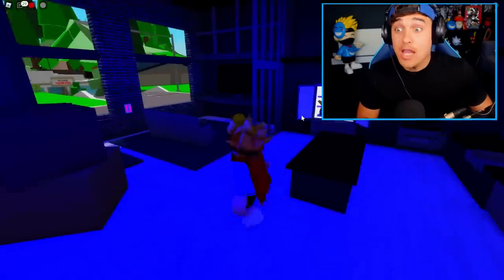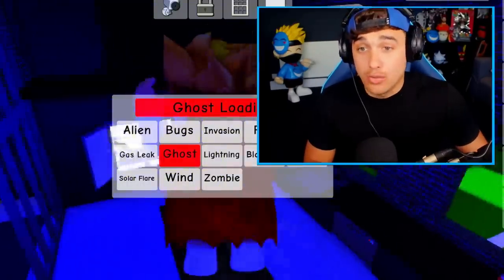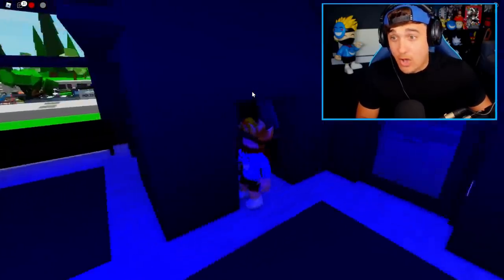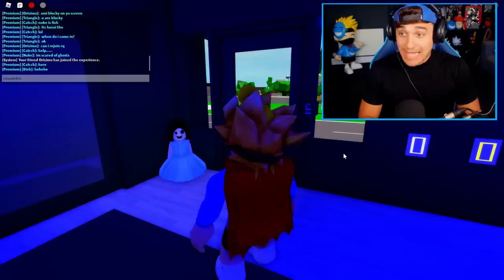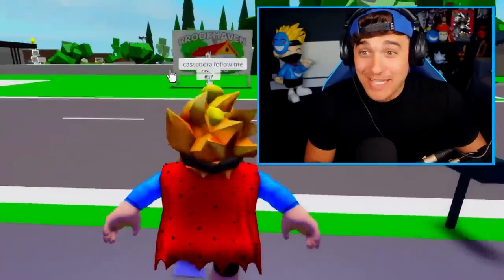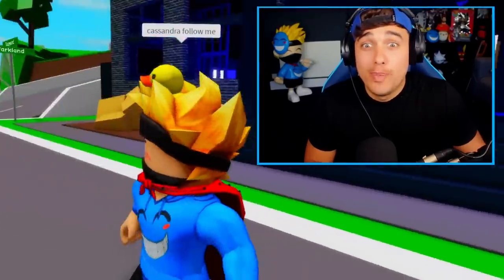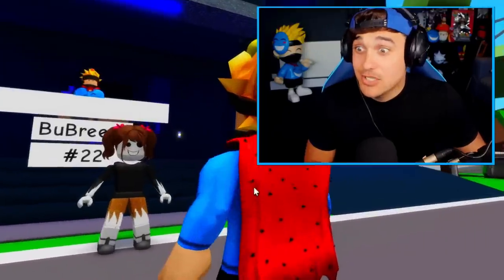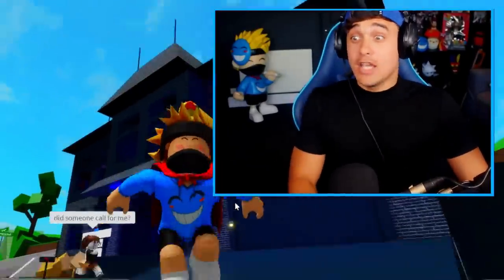Myth 11: Make the creepy girl follow you. For this one, you're going to need the disaster package. Click ghost. When it starts to play noise, it will show a really creepy girl somewhere around this house. When she finally spawns in, you must type 'Cassandra, follow me.' Once you've done that and leave her house, she will appear. Guys, it's Cassandra! Did someone call for me? Run, guys! Quick!